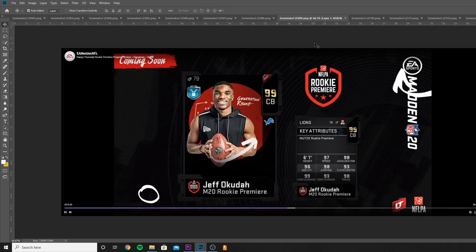Jeff Okudah, 99 overall cornerback for the Detroit Lions. 97 speed, 98 acceleration, super solid, 96 agility, 98 jumping, 93 play recognition, 99 man coverage, 93 zone, and 98 press. Chemmed up and everything, he's going to be one of the better cornerbacks in Madden — super athletic. I think he's going to be a top 10 guy, though probably not entirely because of that lower zone rating.